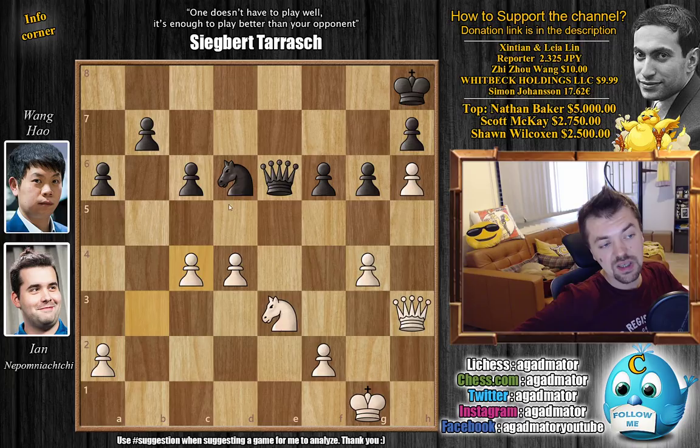C4 — it does seem like black is attacking the c4 square three times. So what's the idea behind the pawn sacrifice? After d captures on c4, b captures, the question is: can the c4 pawn be captured? It's a good exercise for you — feel free to pause the video and try to figure out if the c4 pawn can be captured. For those of you who decided that the pawn can indeed be captured, you just lost the game terribly.